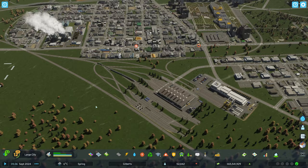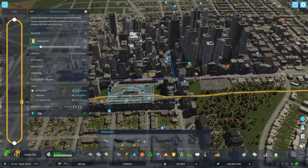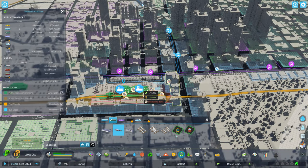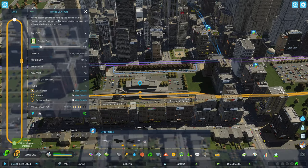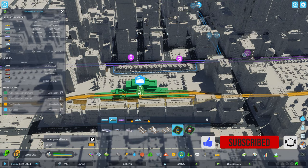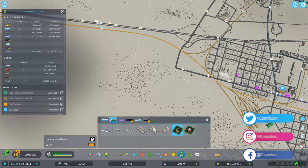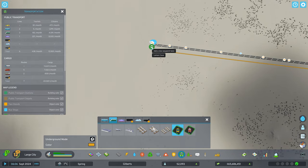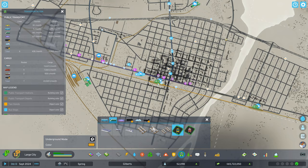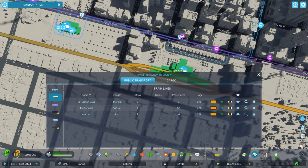There are a couple of different ways you can do this. You can set up your trains so that they are only external connections — they only connect to the external rail. You can go into Transportation, select Train Station, and get that built. Then go to Transportation again, use the Passenger Railway Line tool, click to create a route at one of these spots, go to the edge of your map, and click on the rail connection there to add a new waypoint, then click back at the beginning point to create the line.